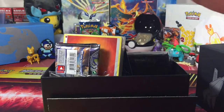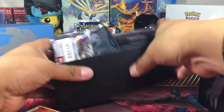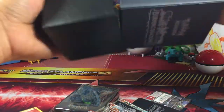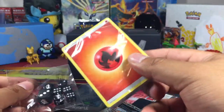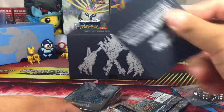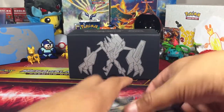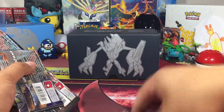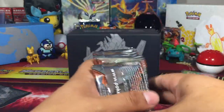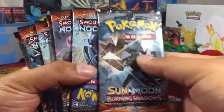The box has energies, dice, Necrozma dividers, and of course some awesome sleeves that always come with it. We already got an open pack here that's what we'll be using today. We should have eight booster packs here. There's another divider and some acrylic stuff — okay, another divider. Four dividers total. Alright, let's swing around to the back.